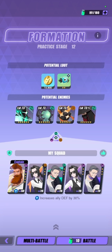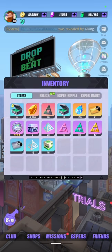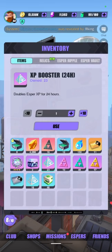Over here at the Story mode we can access the practice stages, and I would highly recommend you do this only when you have your 2x EXP activated. You can activate it by going to your inventory and spending items called the EXP Booster or the EXP Booster for 8 hours.